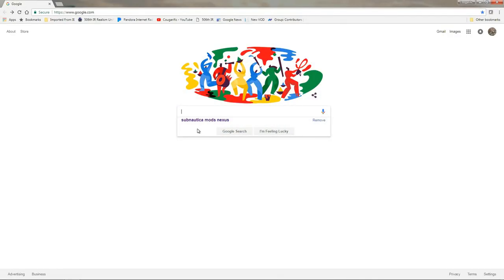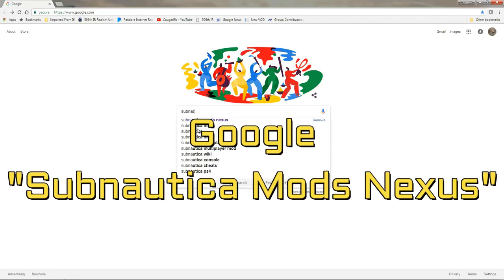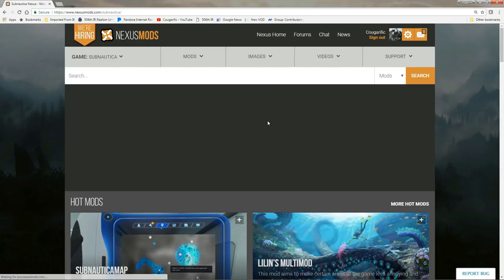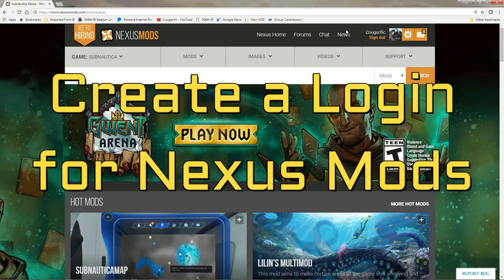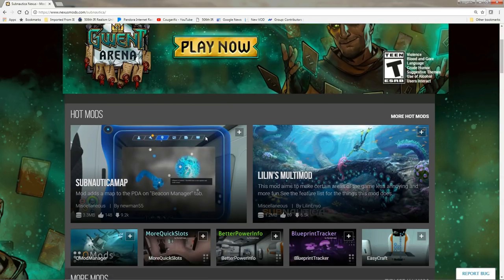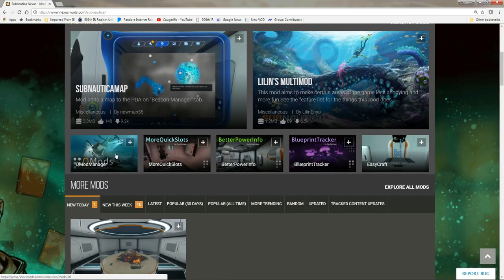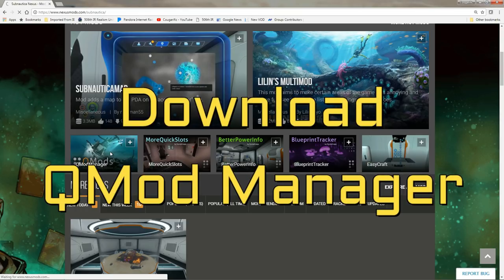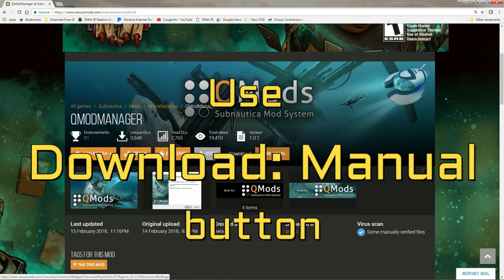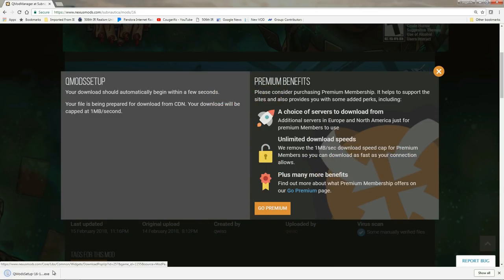Hey everybody, Cougar here with a quick tutorial on how to find, download, and install mods for Subnautica specifically from the Nexus. We're going to ask Google how to find the Subnautica Mods Nexus. I strongly encourage you to create a login for Nexus Mods — it's a great resource for all your modding needs and it's entirely free unless you choose to create a premium membership. The first mod you're going to want to download is the QMod Manager, and to do that, once you've created a login and signed in, you're going to use the download manual button.